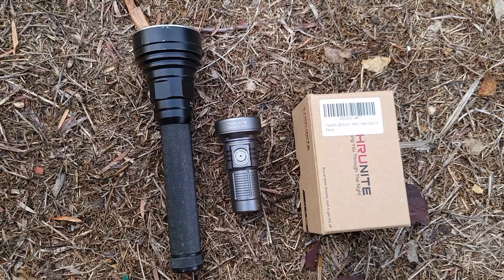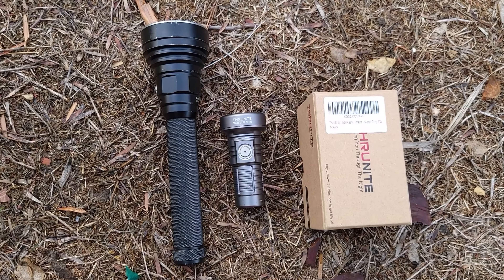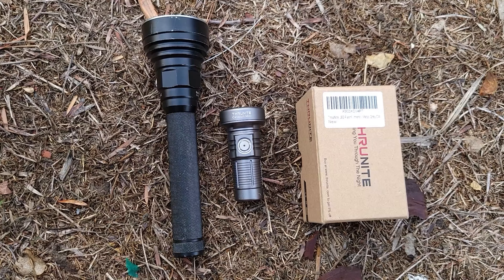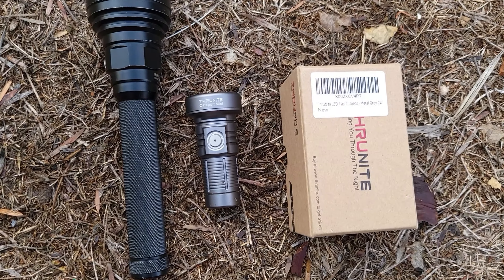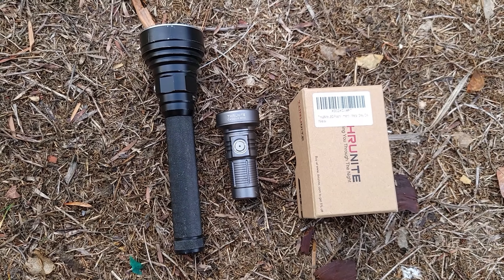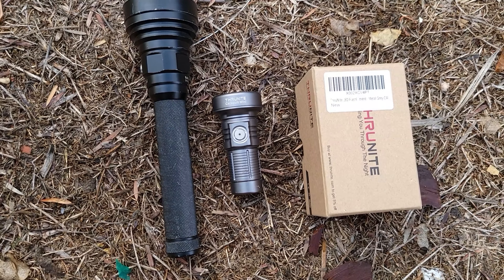These lights are pin spots — shaft blasters — they have no flood ability at all. They're just for trying to see the bottom of a long, narrow, distant area. The one on the left is my original shaft blaster using two 18650s. The little one is the Thrunite Catapult Mini, which is about just as bright as the big one but a whole lot smaller. The smaller one uses one 18350.